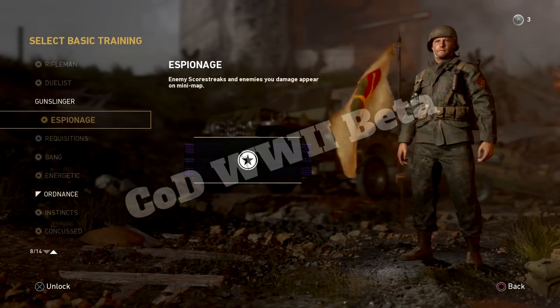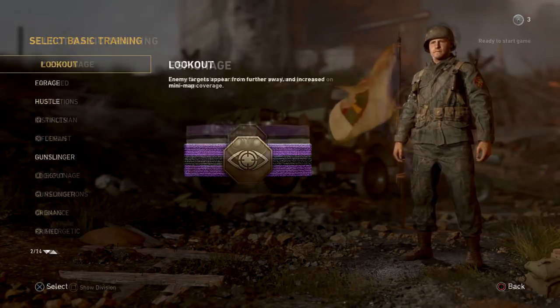In the beta build of the game we only had access to 14 basic training skills, but in the full build we have access to 21.